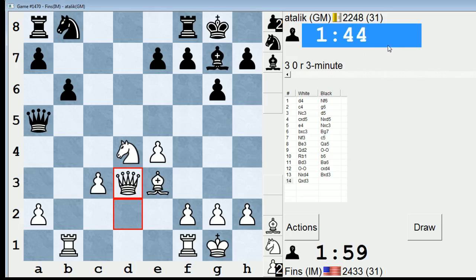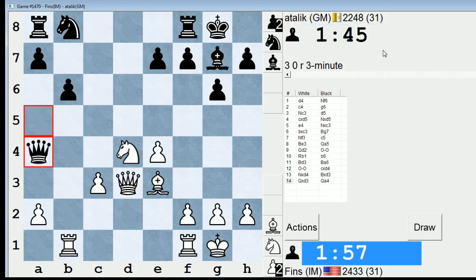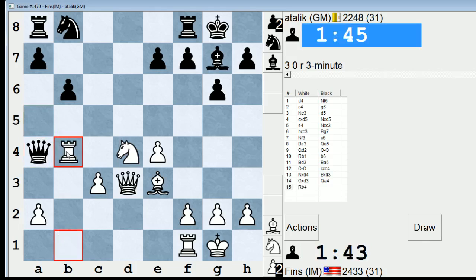Maybe now it is — I'm catching up on time. Okay, Queen a4. I feel like I should play Rook b4 or something. I don't want him to be able to play Knight c6 so easily. So let's do that, try to keep the pressure on.